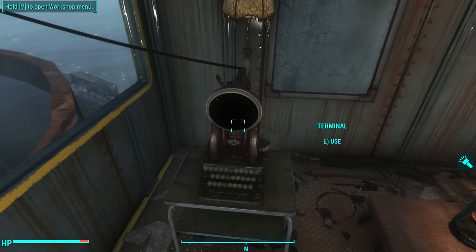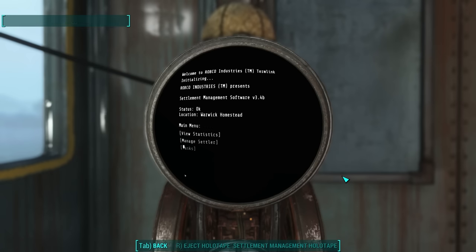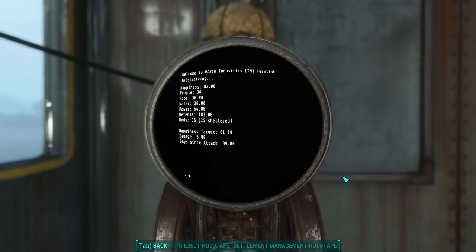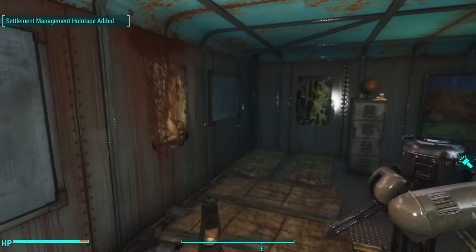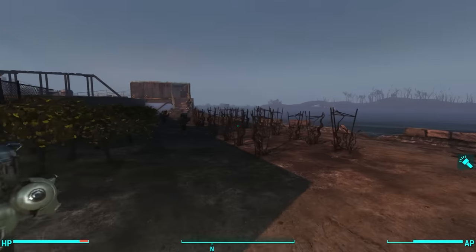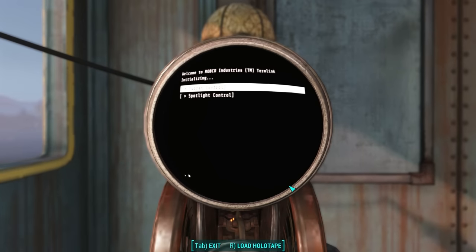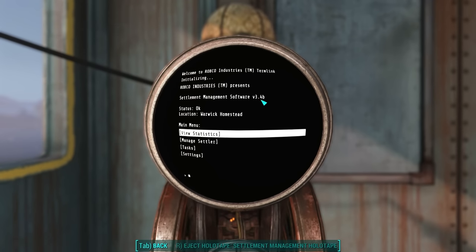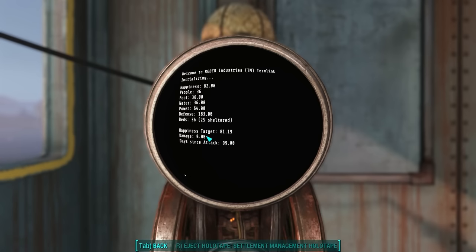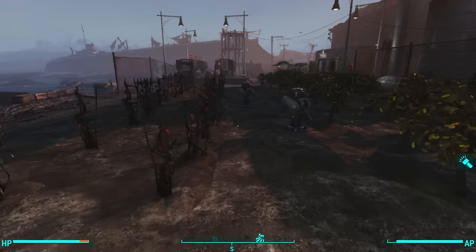Let's take a look at our happiness. It reads 81.19 — no change from before. Just to rule out the possibility that it takes a while, I'm going to fast travel and fast travel back. After returning to Warwick Homestead, it's still 81.19. I think that confirms it, ladies and gentlemen: noisy items in your settlement do not harm your happiness. They just don't.